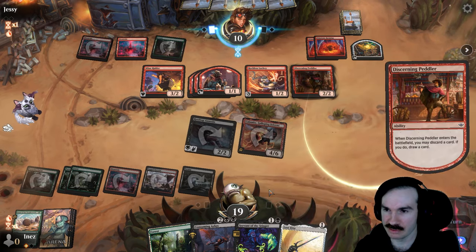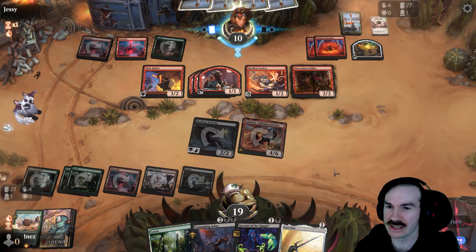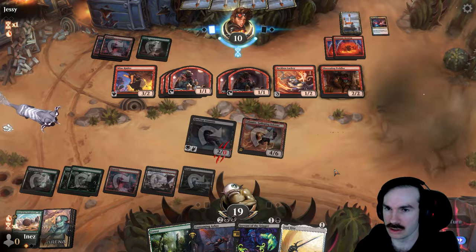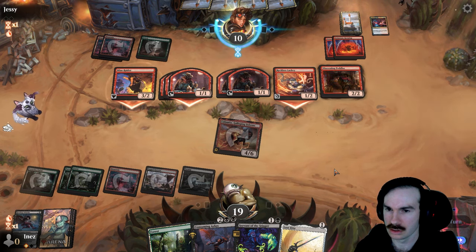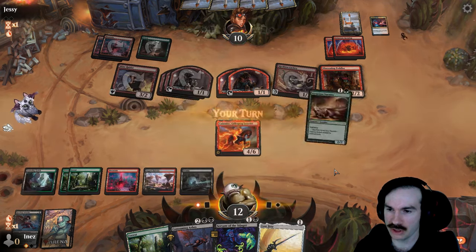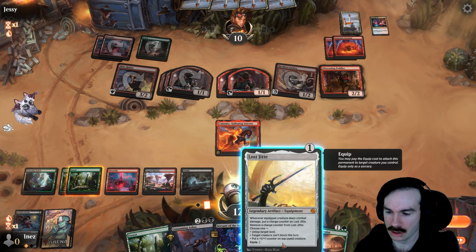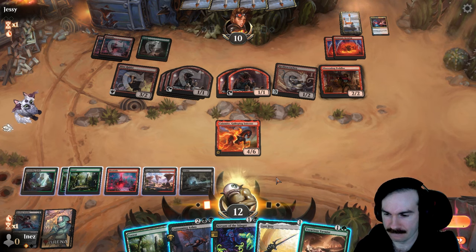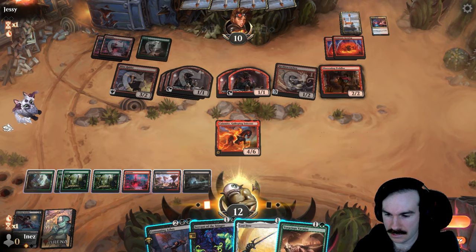I can't believe how few lands they've played this game — it's actually incredible. We've been just landing out here. They're discarding Savage Smash — looks like they're playing a kill spell. More mercenaries. Well, we can bring in the board wipe spell at least. I think we go Servant, Varmint, and they can give plus five, plus zero, so they can make the Lackey pretty strong with all that first strike.